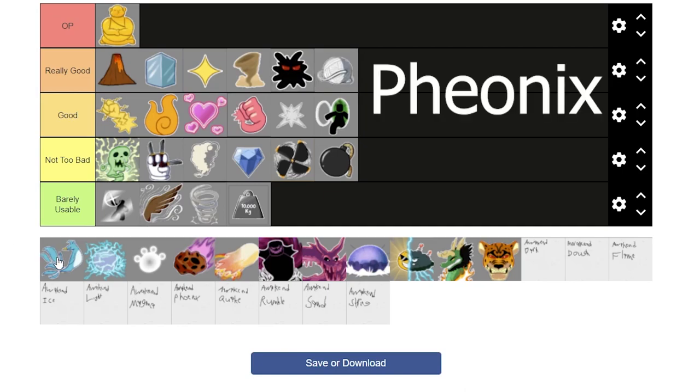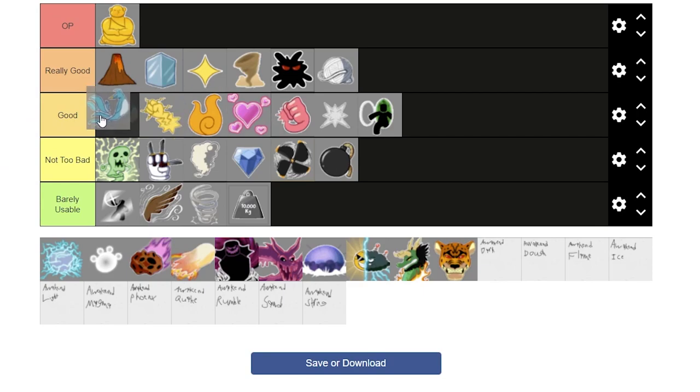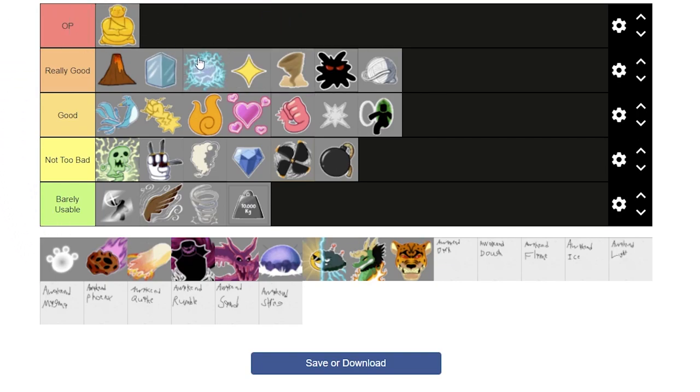Next is Awakened Phoenix. This is strange — I've seen some people use it, but almost no one uses it anymore. It looks pretty cool, but I'm not sure what to say about it. Good for PvP and alright at farming, so I'll put it around Quake somewhere. Next is Rumble. Rumble has amazing stun — every move aside from the teleport and the little dragon you shoot out stuns. It's great, even though it has pretty big windup. I'll put it right under Ice. It's a Logia as well.